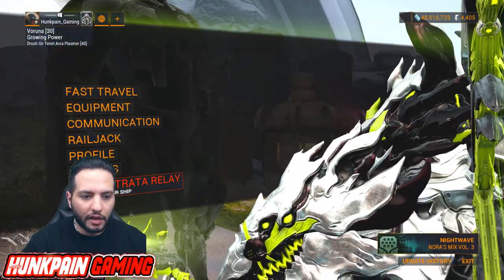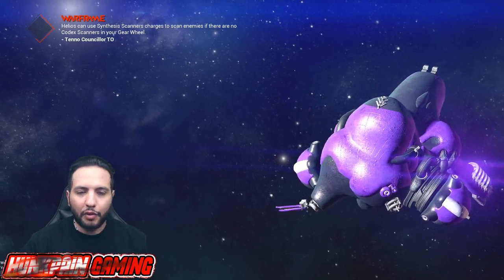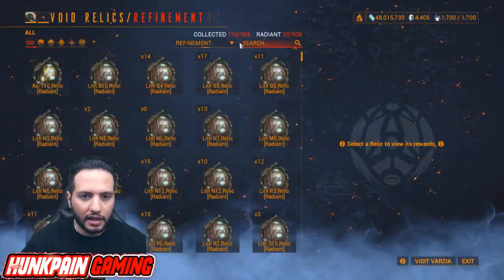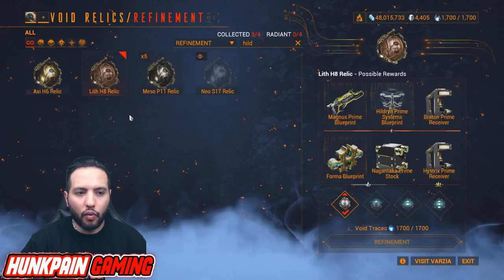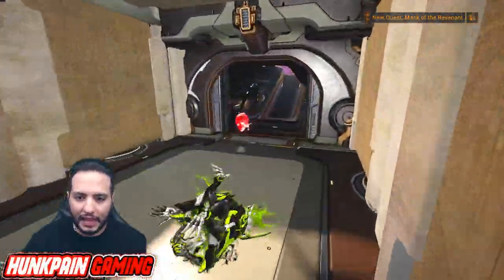Now let's go back to our Orbiter after we get our stuff. I'm going to give you a quick advice on where to farm everything except Axie. Looking at our Hildirim relics — we have five Meso, one H8, and one Axie H6. We're just starting; we didn't farm anything yet.